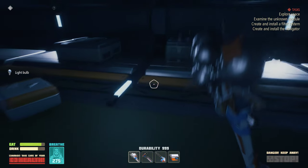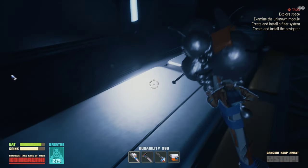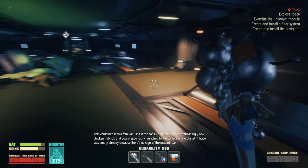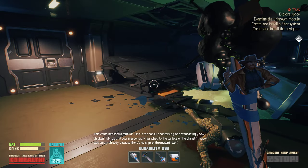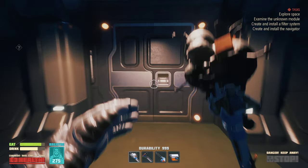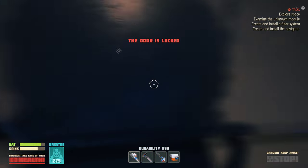What the hell is this - a bulb? Probably. Gravity module. This container seems familiar - isn't it the capsule containing one of those ugly cow-chicken hybrids that you irresponsibly launched to the surface of the planet? I hope it was empty already because there's no sign of the mutant itself. This door is opening - so it's actually straightforward.